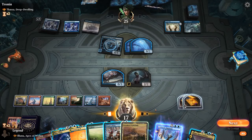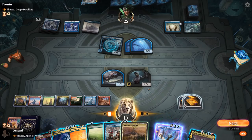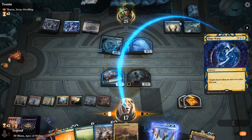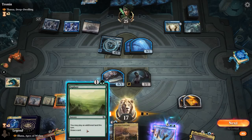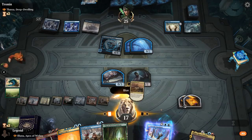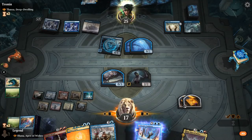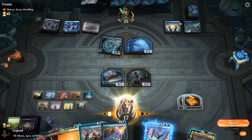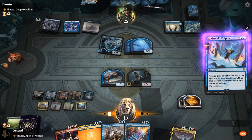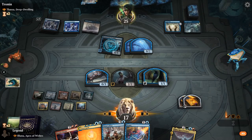I get to untap. I was the starting player so it enters tapped, good to know. Probably kick things off with Time Warp. That resolves. This turn I can just develop my mana some more. Negate seems good to have. Make extra blue. Now I can untap and go for the Mutate, or I can Epiphany first. That resolves. Take another extra turn.